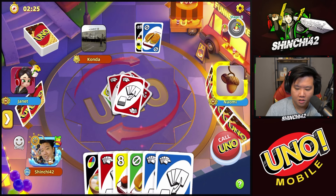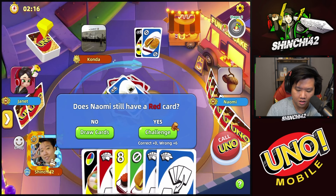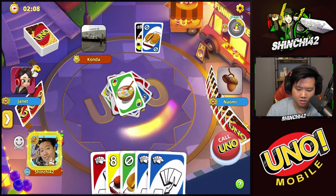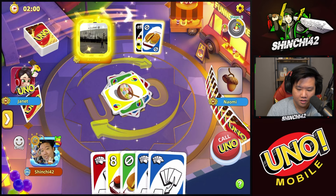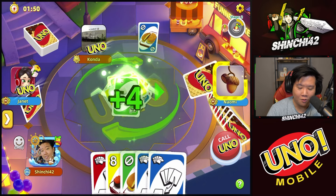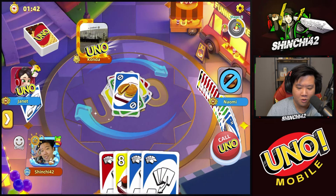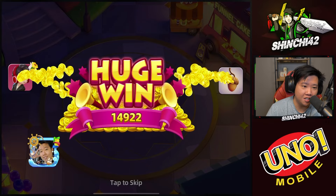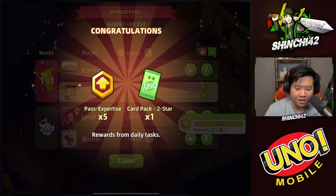I'd like to change it to blue ideally — let's change to blue. Challenge it. Changing it to green. Yellow — change it to blue, there we go. Oh wait, change it to green, I wasn't paying attention. Change it to green, perfect. We're going to use skip and take this win. Nice, great job to Condo — we beat Janet and Naomi, 266 points. I like the new festive sound; we took a huge win. Bankrupt on Naomi too!